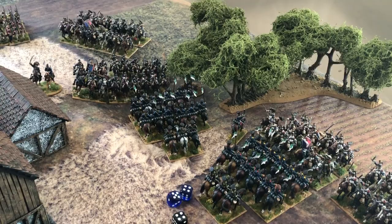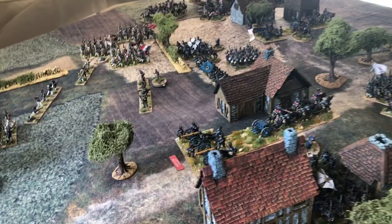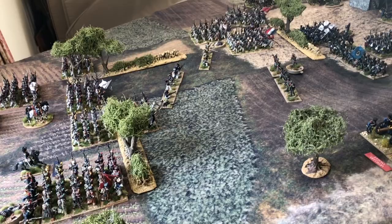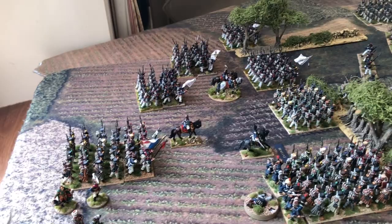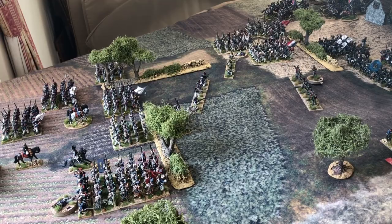At the end of turn five, the French cuirassiers have cleared most of the Prussian cavalry from the flank and continue to pressure the brigade supporting the artillery near the village. One unit of Uhlans remains but must take a falter test after losing a unit. The French supports have fallen back but remain available. The Prussians are still holding in the centre.